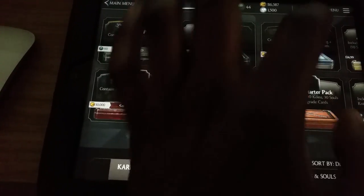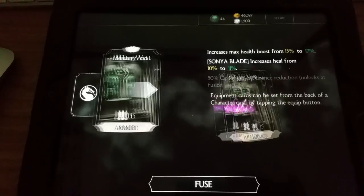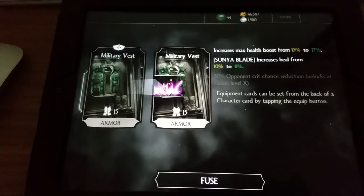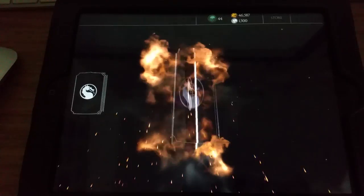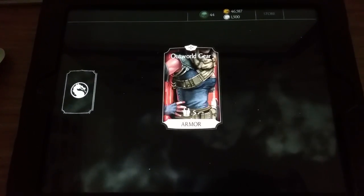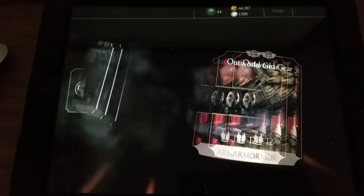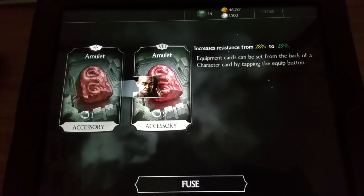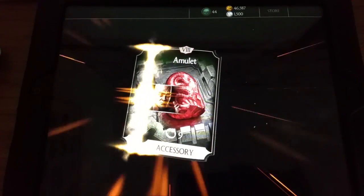I'm going to end with an equipment pack — 70,000 for one of these. I already have the epic rough hammer. I get a military vest which is Sonya Blade's — increases maximum health from 15 to 17%, and when using it with Sonya you increase the heal from 10 to 11% on the final move. Next I get the Outworld Gear armor card — increased max health from 17 to 18%, bringing it to fusion number 8. Last but not least, I get the amulet which increases resistance from 28 to 29%, bringing it to fusion number 9. Really happy about that!